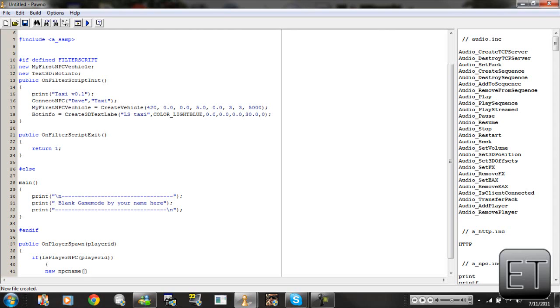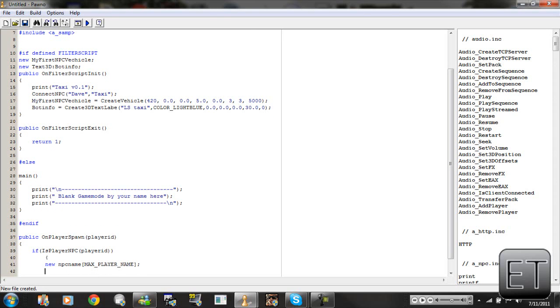I'm not sure what this is called but you can see what it is. We're going to type in caps lock: MAX_PLAYER_NAME. At the end of this we're going to put a semicolon. Then press enter and type GetPlayerName, open curly bracket, playerID, comma, npc_name, comma, sizeof open bracket close bracket.